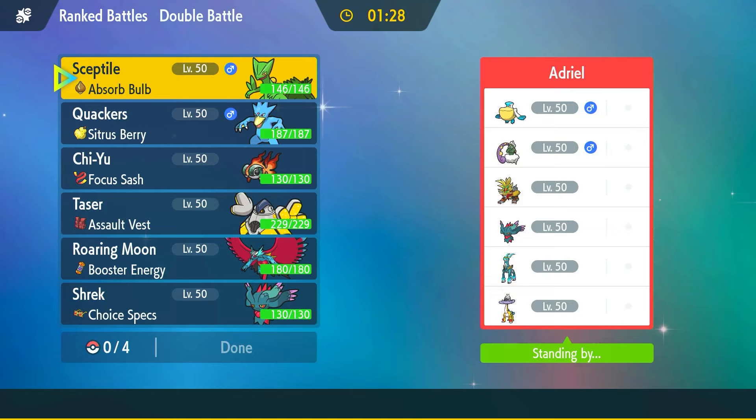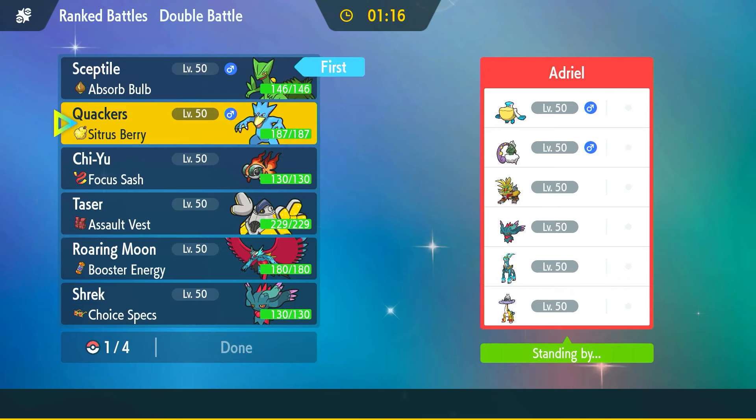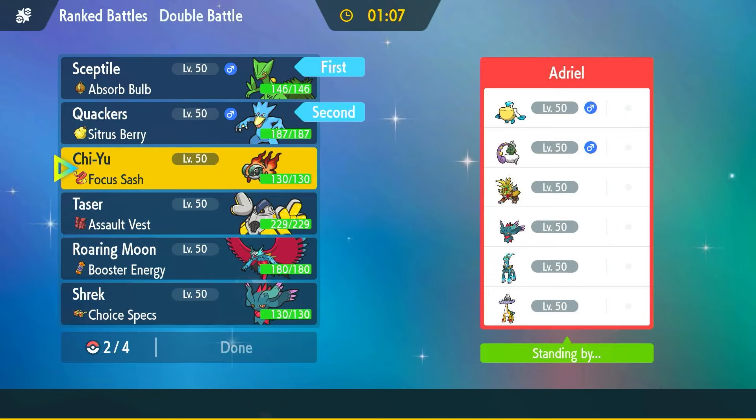Alright, we've got a battle here. I was gonna say size-spam team but I don't see size spam — they just have some pretty cool mons, some of the new Paradox forms. Paliper with rain and then Flutter Mane.